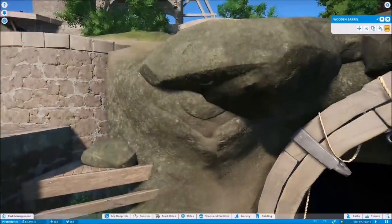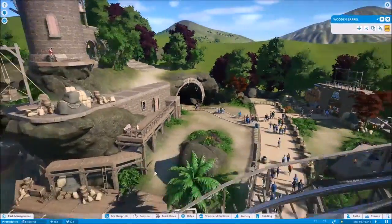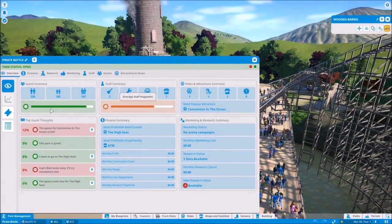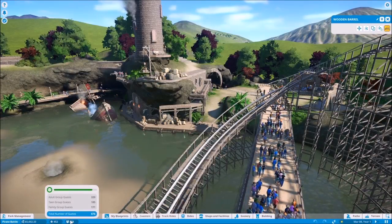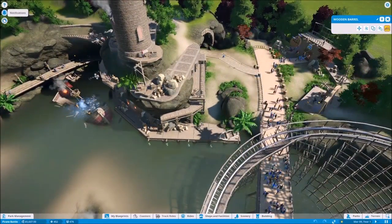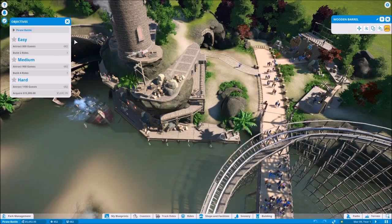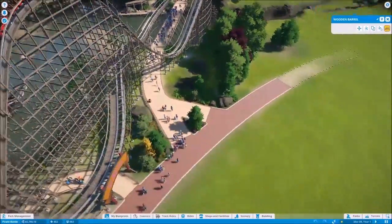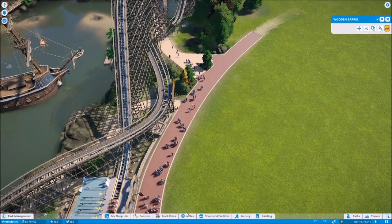Where can we find our objectives? Is it under park management? Objectives — there we go. Easy: attract 800 guests. We're already at 682 of that, and build two rides — we have one currently. Really? I'm counting two. And this is a legitimate roller coaster, so I guess coasters don't count as rides.